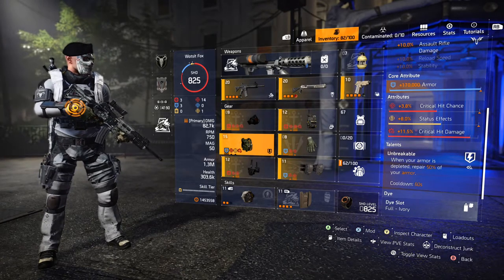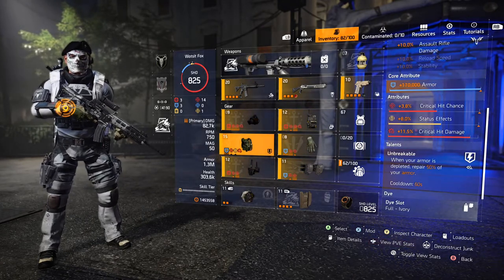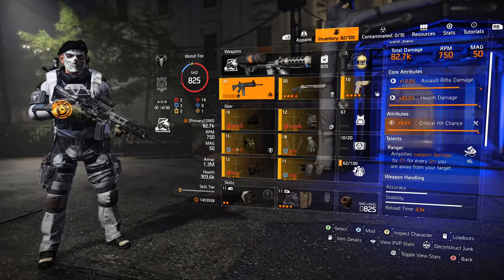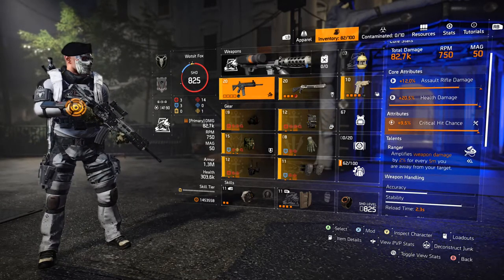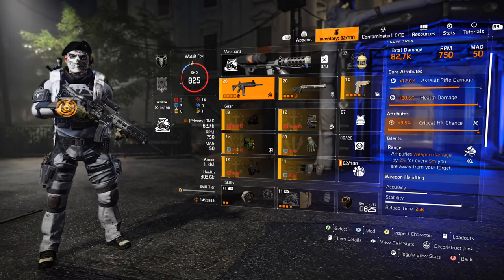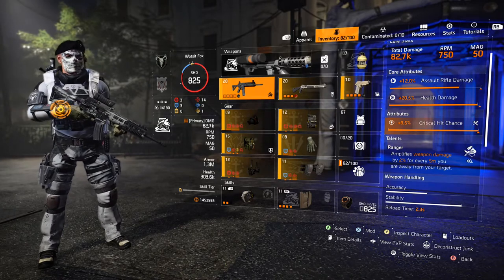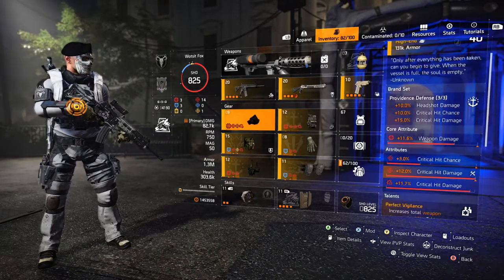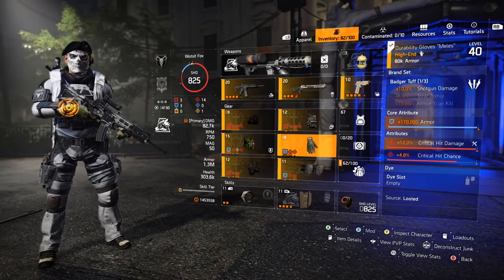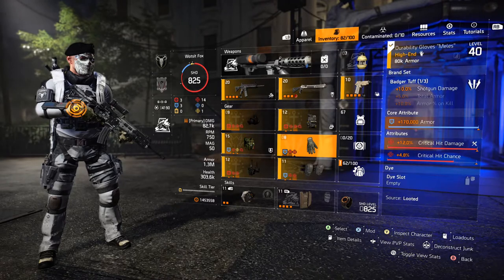This build has 1.3 million armor in PvP, so Unbreakable will give you back roughly half of that every 60 seconds, which is always nice. The whole point is this is an entry-level build — I do nearly as many kills with this as with my Negotiator's build. With Negotiators I'm pretty much all reds and rely on the Vanguard shield, spending a lot of time in cover. With this build you have the high armor, so you don't need to hide as much. You've got more uptime, and you'll get more kills and damage as a result.